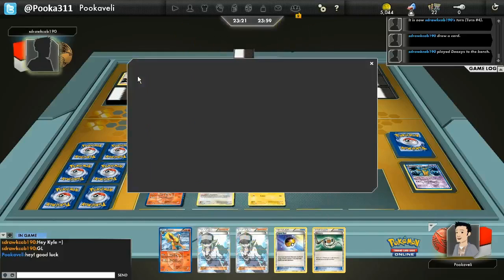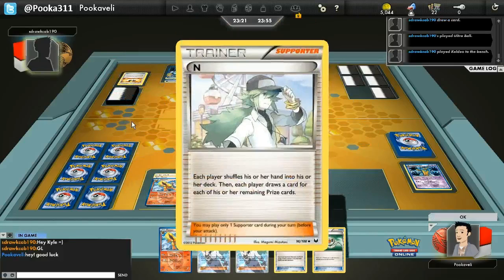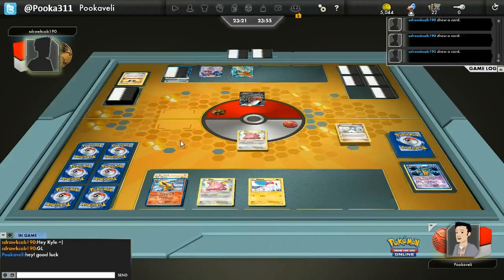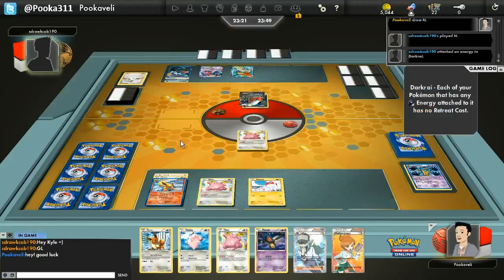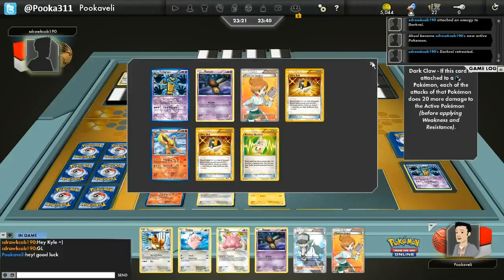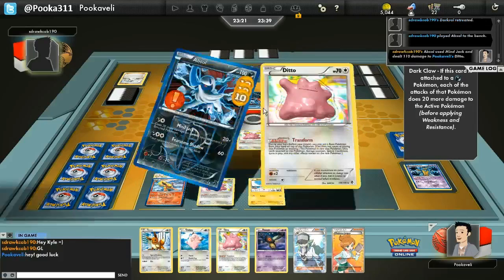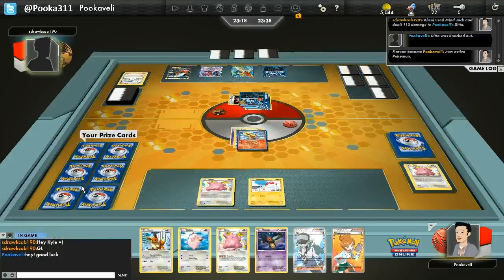He's got an Ultra Ball and discards a Dark Claw — that's probably not going to be too worthwhile in this matchup, because my Pokemon don't have much HP. And that is really the downfall of this deck, besides the fact that you're killing yourself all the time. This is really more of a fun deck than anything. It can compete sometimes, but this is not going to be a deck that's going to win any tournaments — at least, I don't think so.